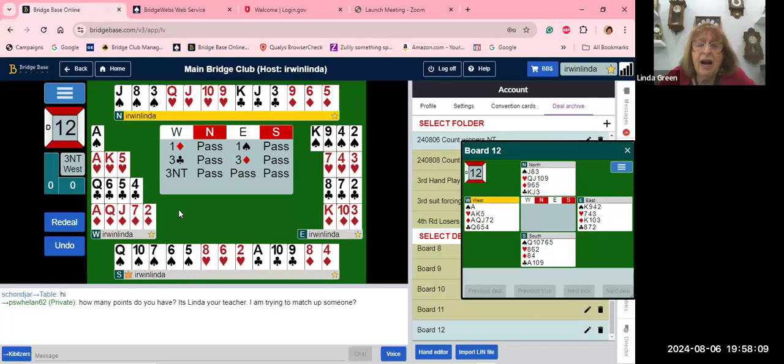Three clubs is forcing to game. Pass by South, and now West has the heart stopper, so West bids three no trump. The responder's three no trump says: 'Don't worry partner, I have the heart stopper.'